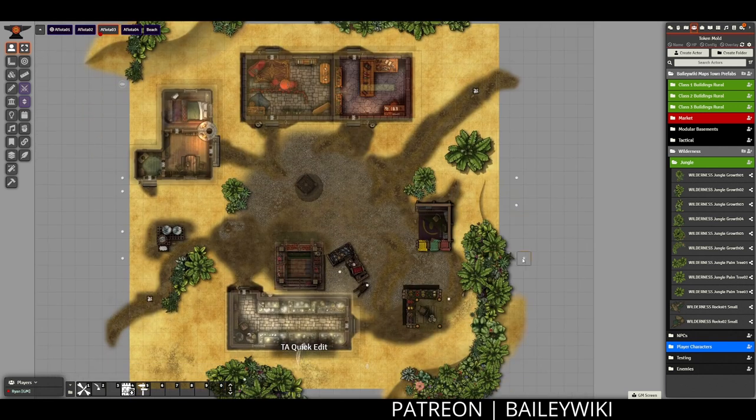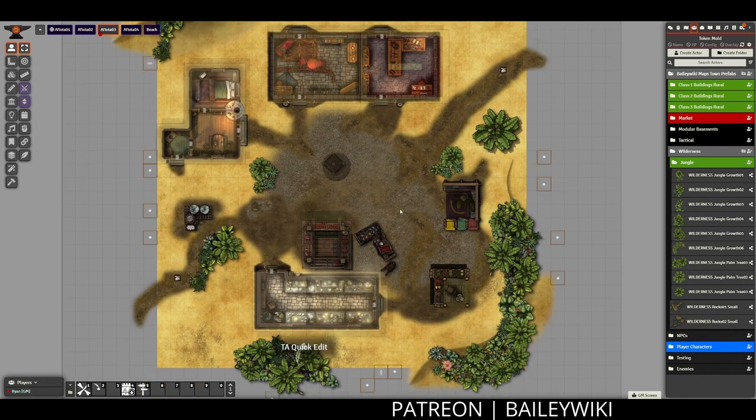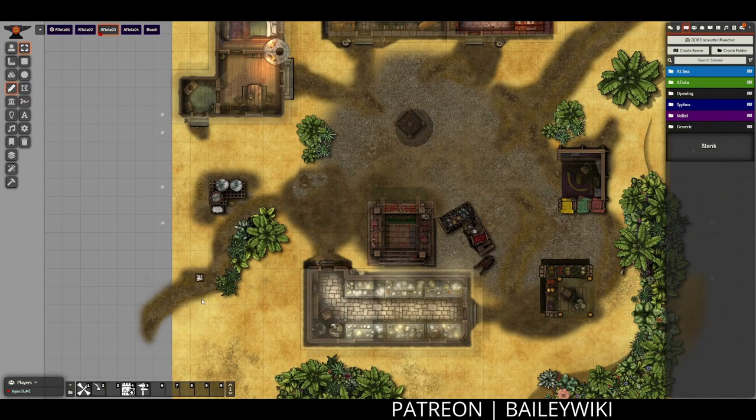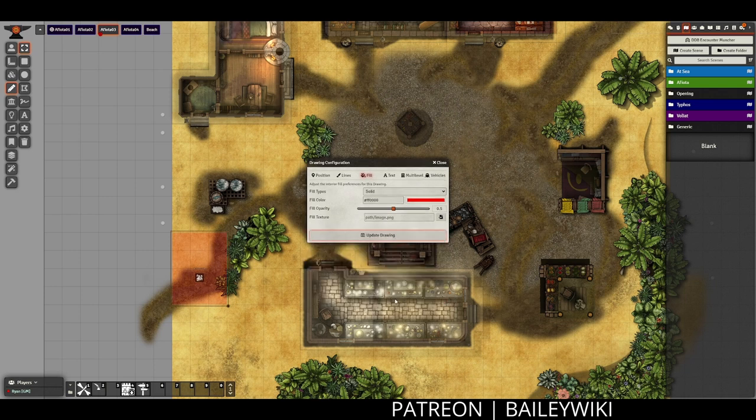I'm also going to go ahead and select all my tokens with Ctrl+A and make them all hidden. For the multi-level token zone to the docks, I'm not quite ready to do the docks scene yet. So I'm going into the fill settings and making this a solid fill and leaving it red — this is my little way of reminding myself to go back and finish that.